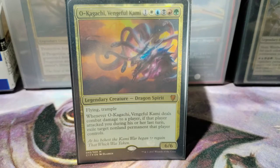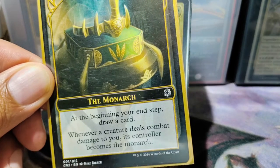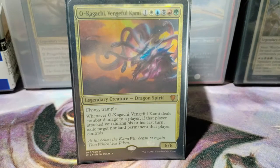This deck is all about being the monarch. So what is the monarch? At the beginning of your end step, you get to draw a card, and whenever a creature deals combat damage to you, its controller becomes the monarch — so you're pretty much like being a king. There are certain creatures that let you become the monarch, and that's the key of the deck: try to be the king for as long as you possibly can. Gain advantage, gain value over time. Eventually they'll gang up on you, but hopefully by that time you'll have accrued enough value that you're way ahead of the game and just closing out.